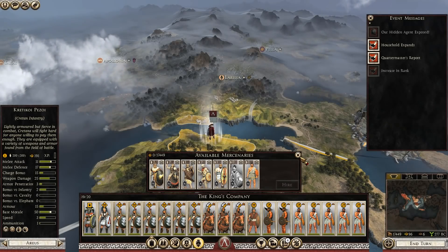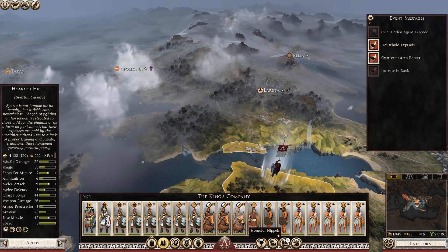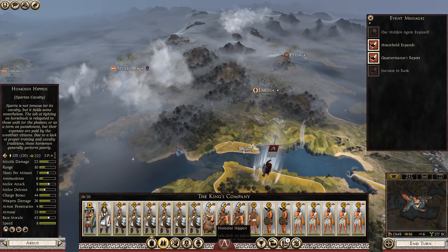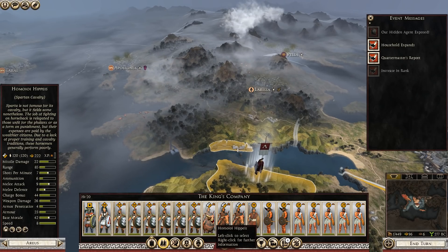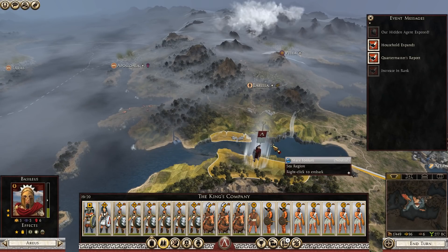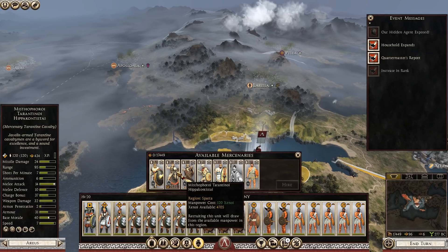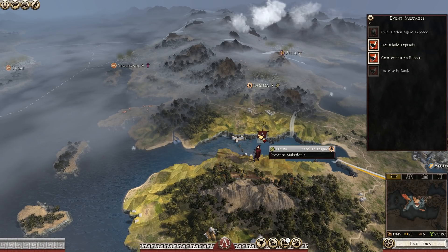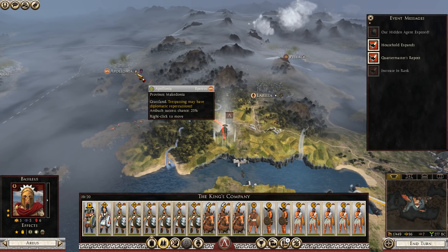Hello there, welcome to Davide et Impera abridged, where I'll be bringing you the highlights of my campaign as Sparta. We're beginning the campaign after I've recruited an army with some particularly bad cav, but we'll see to that later. The slight gimmick to begin this campaign is that we're going to ignore Sparta and Greece in general - we're going to go and conquer Rome and just be the Roman Empire. That's sort of the goal of this campaign.